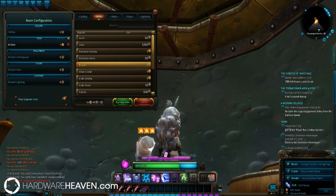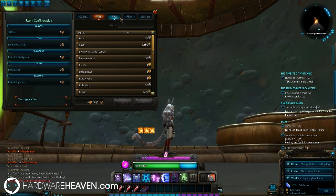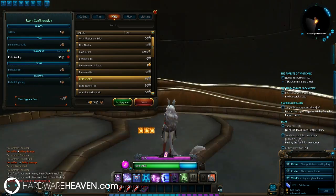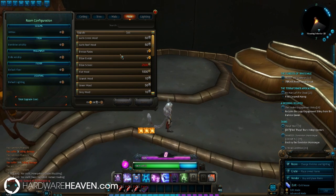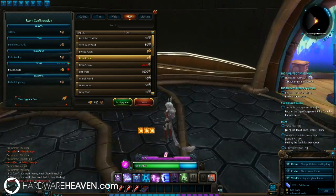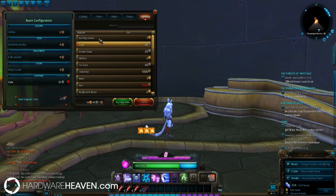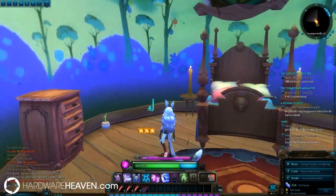Now we're going to look at the trim, which is around the floor and ceiling. Let's go for Dominion Ark Ship — we'll buy that. Then we're going to decorate the walls — we can do Aurin Owls, Plaster Blue, Plaster Two of Gears, Dominion Metal Plates, Dominion Red. Let's go for the Exile Ark Ship to match the trim. And of course we've got to change the floor — Wood, Roof Wood, Bronze Plates, Eldan, Exo Lab — I think we'll go for Eldan Exo Lab. Then we've got the lighting — I've picked Dream State because that looks awesome.